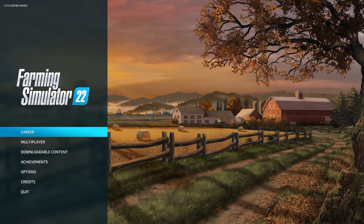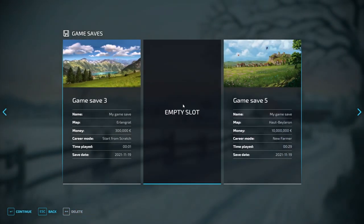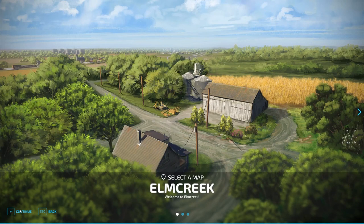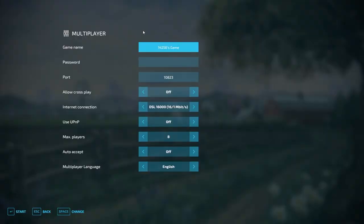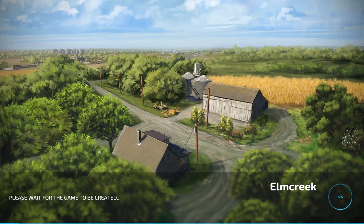For console players — and this works for PC as well — you're going to go to Multiplayer, hit Create Game, then Continue. Choose an empty slot and choose Farm Manager mode, then hit Continue. It doesn't matter what map you choose, but you'll want to choose the map you plan to play on. I'll choose Elm Creek. Leave everything else the same, no password needed, and start the game up and let it connect to the server.